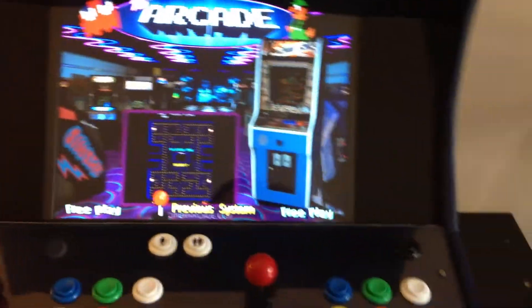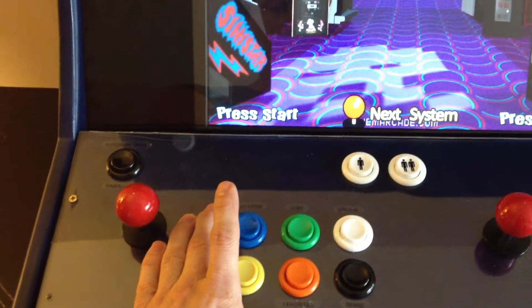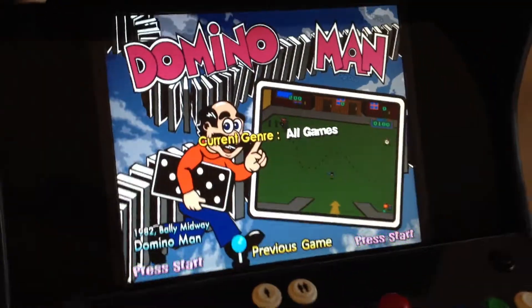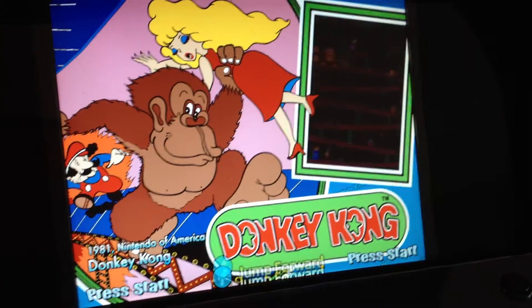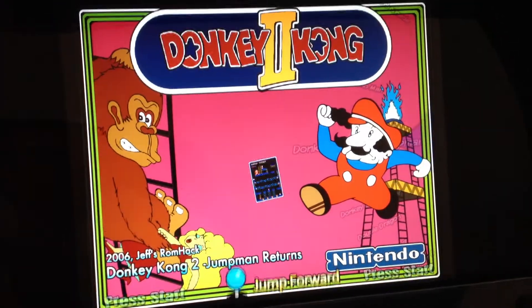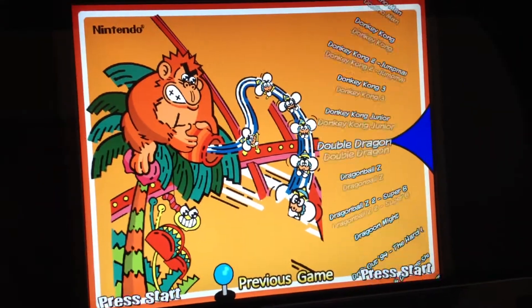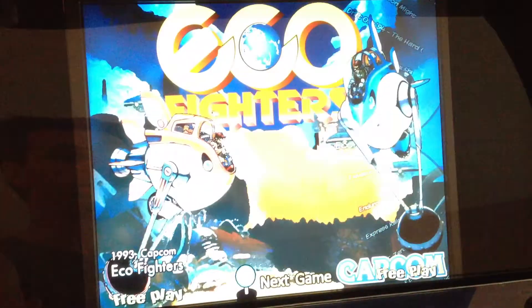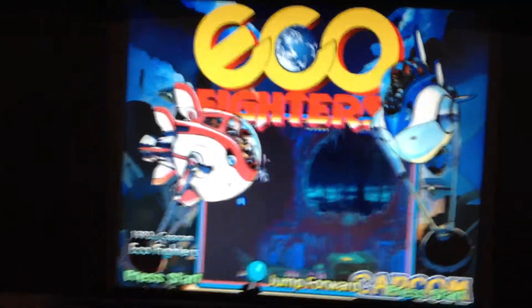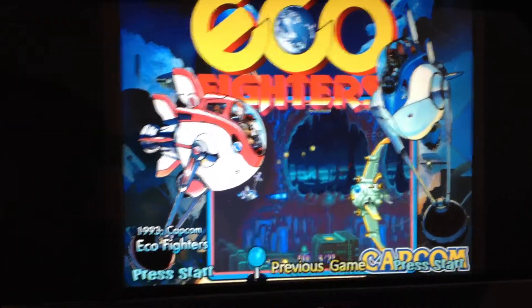Those are the only two things I've got in Hyperspin at the moment. So we're going to hit this button here to enter into MAME. It comes up to a random game — there's Domino Man, Donkey Kong, Donkey Kong 2 which is a really hard game but a lot of fun, Donkey Kong 3. You can spin through and go to anything. Some of them have videos. This is not perfected — some games don't work really well, but most do. It's a work in progress.